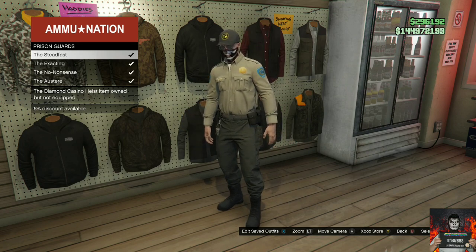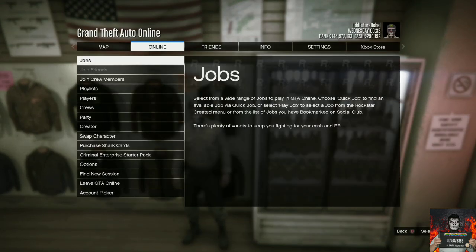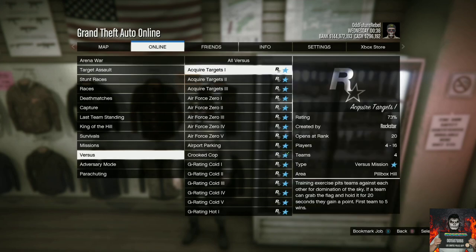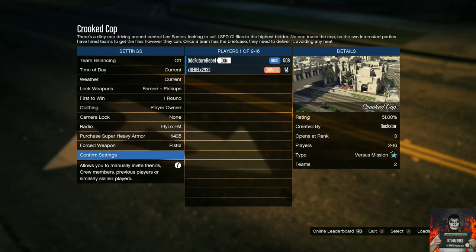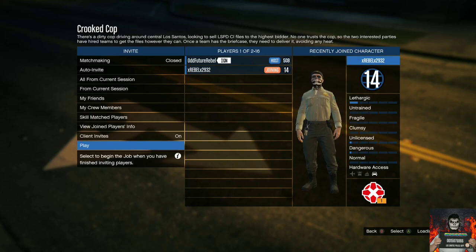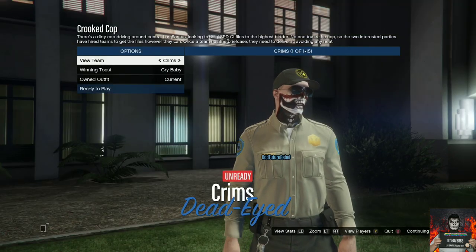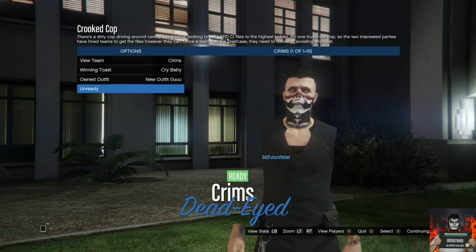Go to the Diamond Casino Heist section and purchase any of the outfits with the cop belt that you want. I'll be showing you how to put a cop belt on your invisible arms outfit. After that, open your pause menu, go to online, jobs, play jobs, Rockstar created, versus, and start up the mission called Crooked Cop. On the job menu, make sure you put clothing on player-owned and invite at least one person to help. Make sure that person does not kill you during the mission. Once you launch the mission, go over to the owned outfits and click one to the right, then make sure you and your partner ready up.